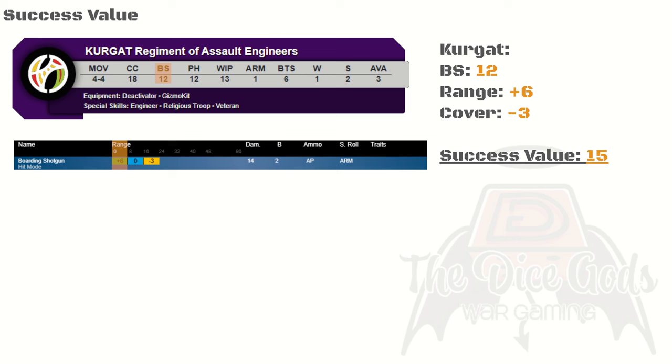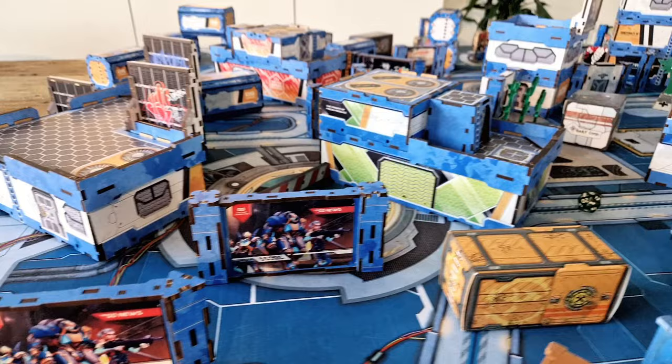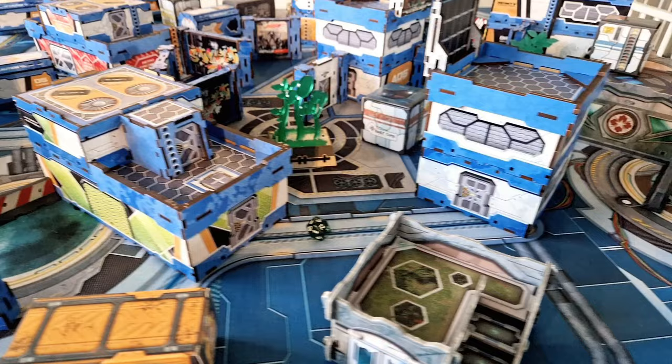One last example: bringing the target closer to 6 inches but again in cover. We start with the base stat of 12. Being below 8 inches, the boarding shotgun gains a plus 6 modifier. Cover generates a minus 3 to hit. So we start with 12, add plus 6 for range taking us to 18, then take the minus 3 for cover, which gets us to 15. The success value of this shot is therefore 15. When a trooper rolls the exact value of their success value, this is called a critical success — or more commonly, a crit.